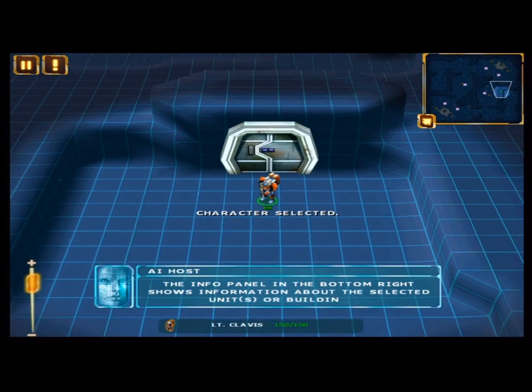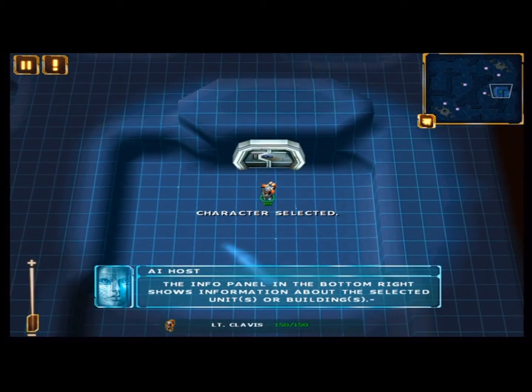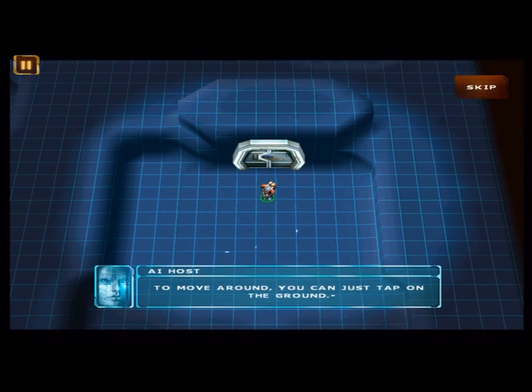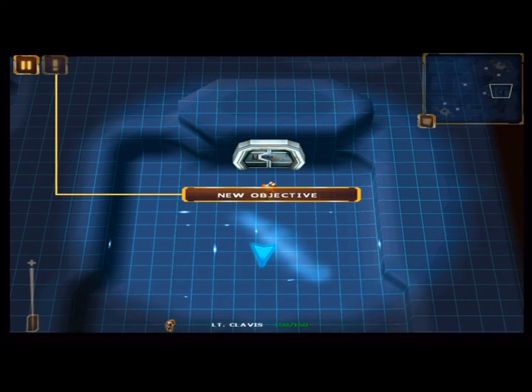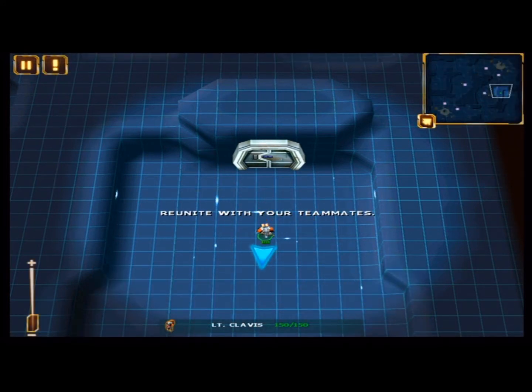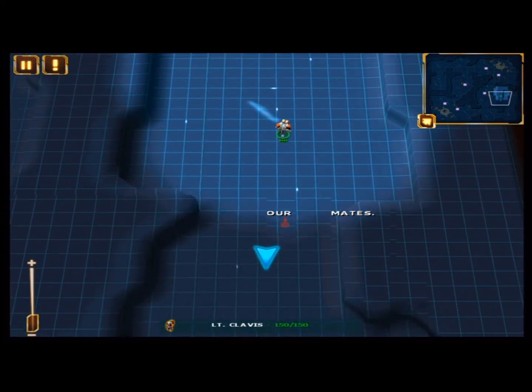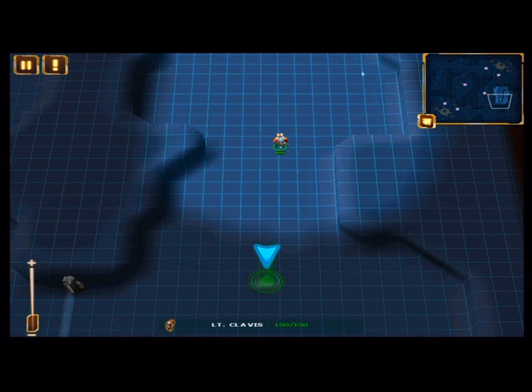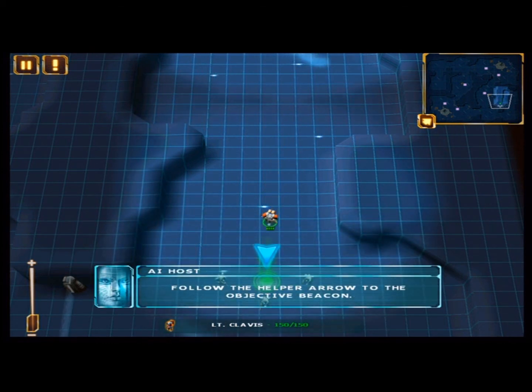The info panel at the bottom shows information about the selected unit or building. To move around, you can just tap on the ground. Follow the helper arrow to the objective beacon.